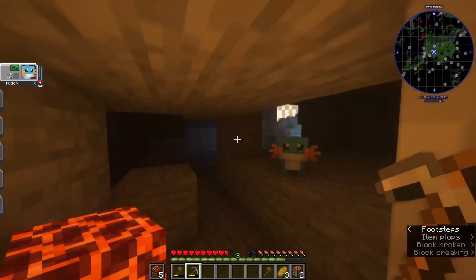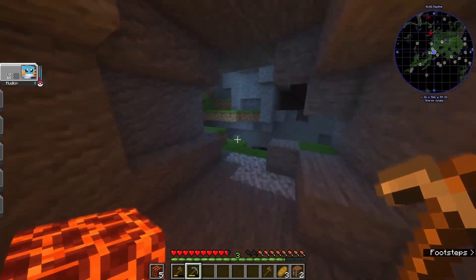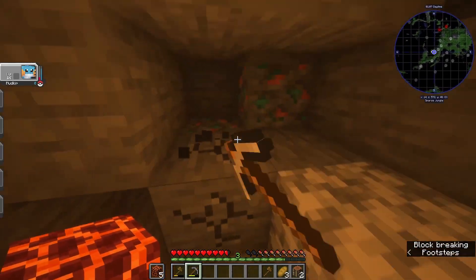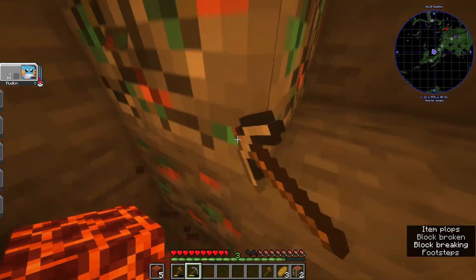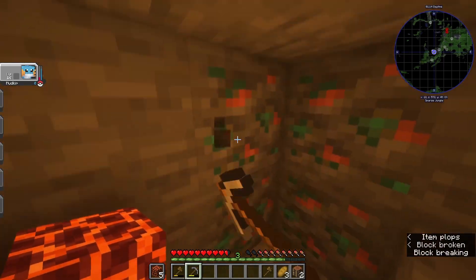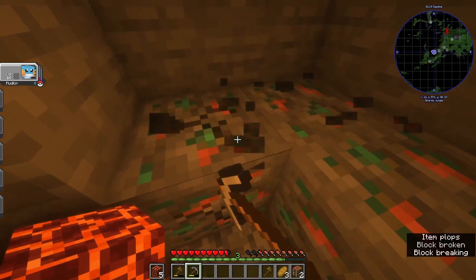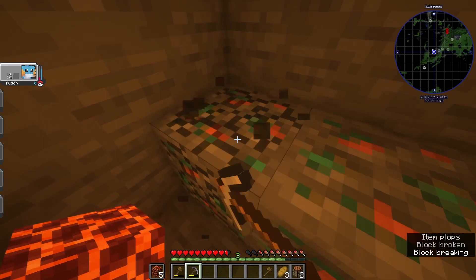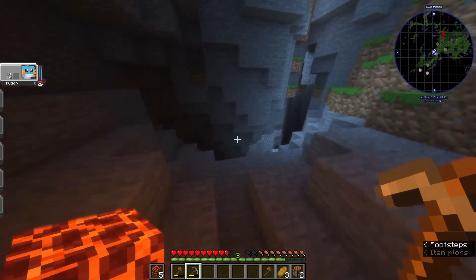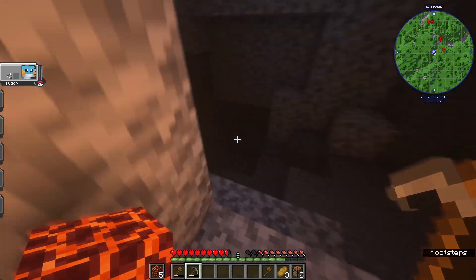Oh hi, Mudkip — you scared the heck out of me, I thought it was a hostile mob! This cave goes way deeper. Definitely gonna be able to find some iron here at least — there's no way I don't find any iron here, right? Got some more copper — too much copper maybe. How deep does this go? Can I drop down? There's more copper, I'll ignore that one for now.